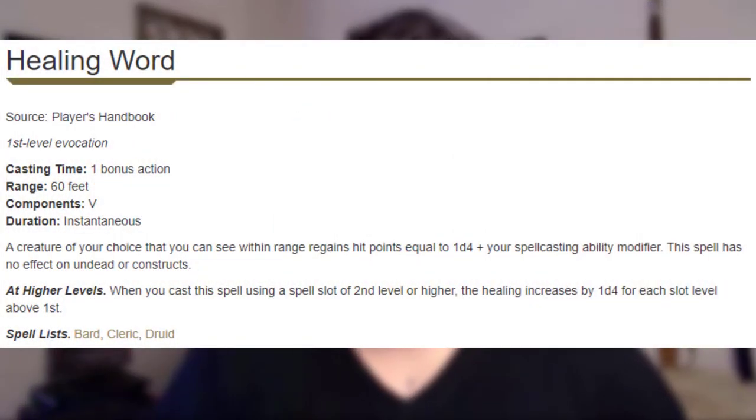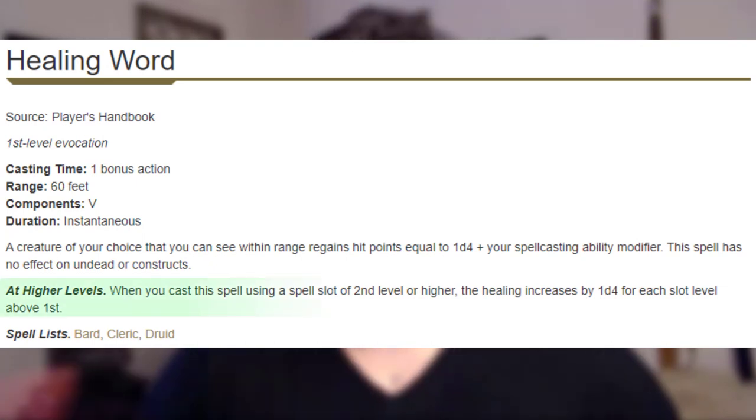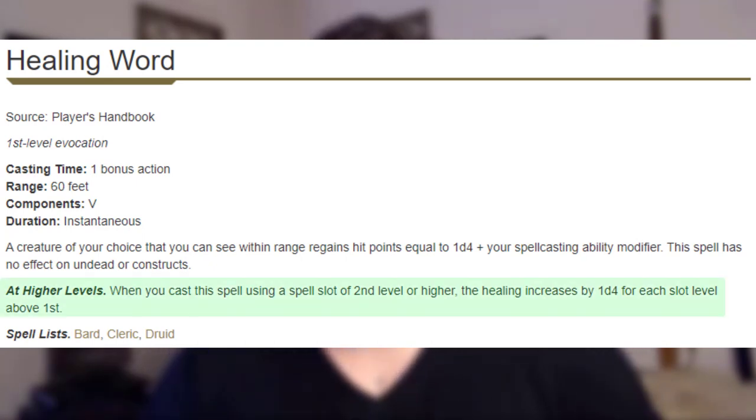Let's just take a moment to examine this value. If you took healing word — something you're probably going to be casting anyway — you're basically upcasting healing word to second or even third level. And not only that, you can target two people, so you can be more efficient with your healing.